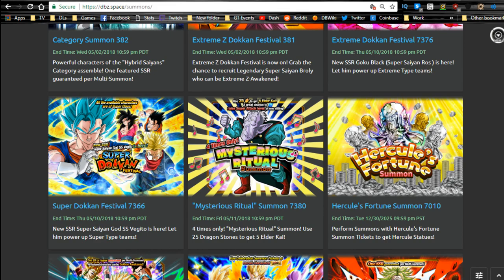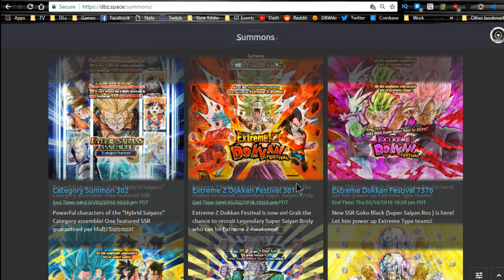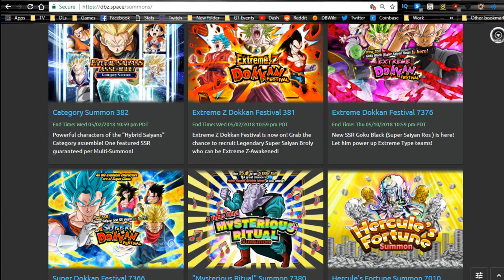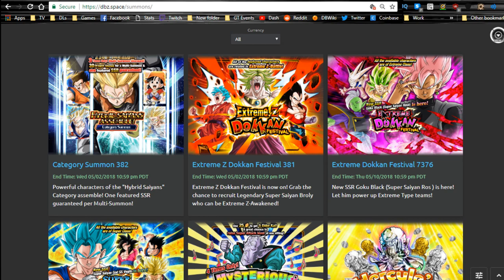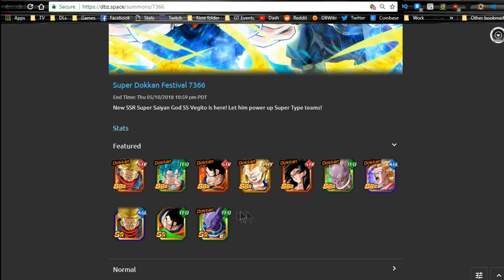Right now on the global side of Dokkan Battle — shout out to dbz.space for all this useful information — we have the Vegeto Blue banner and the Rose banner. We're going to open up both of these in the Chrome browser. As you can see, this is who we have on both of these. My opinion on these banners: awesome, phenomenal banners. If you especially don't have any of the 120 leaders listed on both of them, you should definitely summon.